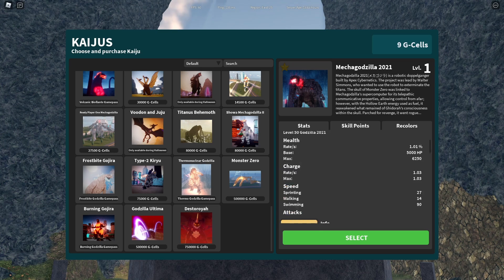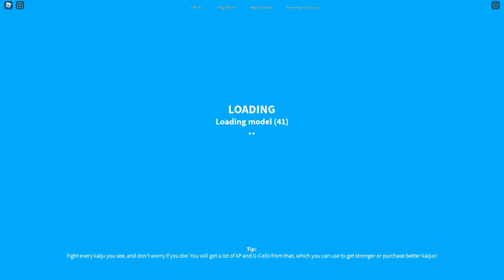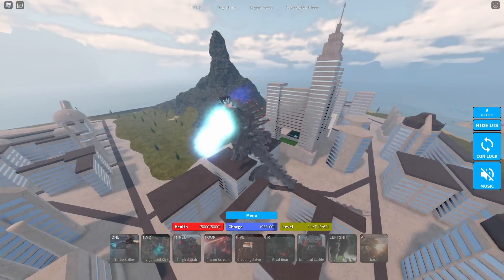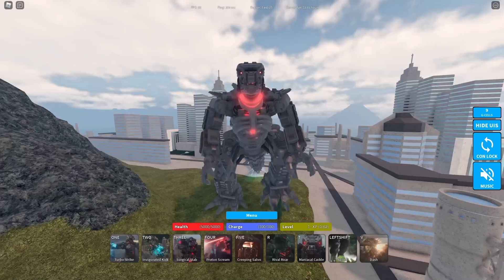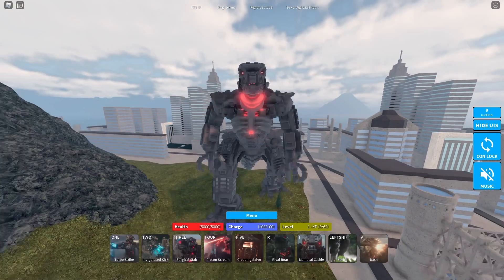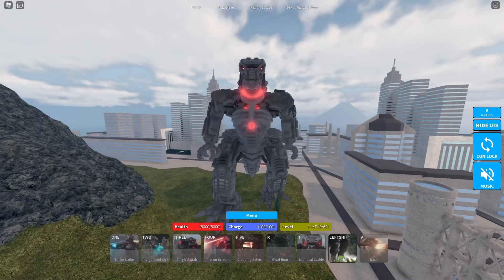I'm not gonna look at the moves so I can test it out. Let's hit the Prometea. This is nice! Does it have the buzz saws on its hands? Yes it does — great attention to detail. First, let's do the roar. Oh yeah, it sounds amazing.